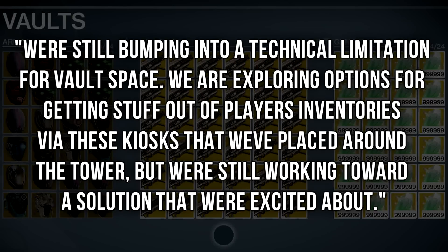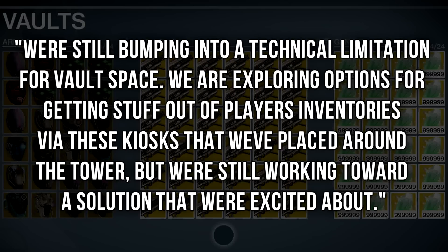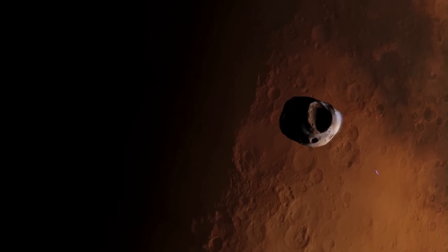Bungie says: 'We're bumping into technical limitations for vault space. We're exploring options of getting stuff out of players' inventories via a kiosk we've placed around the tower, but we're still working toward a solution that we're excited about.' But still, the shader and emblem change is going to help us out a little bit.